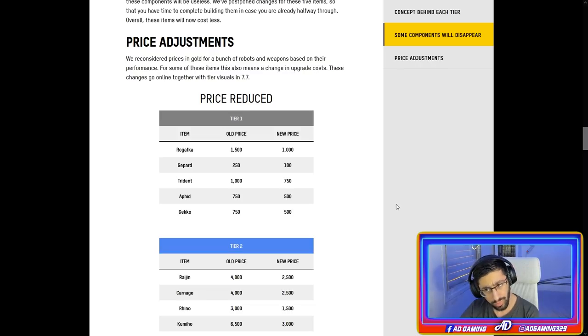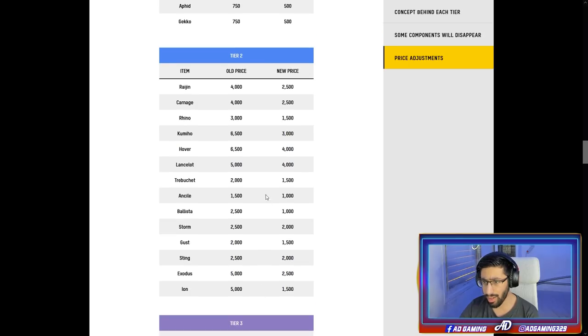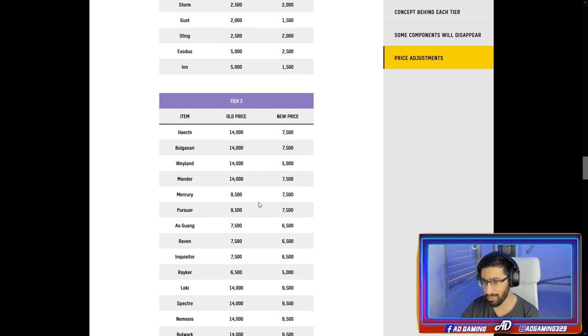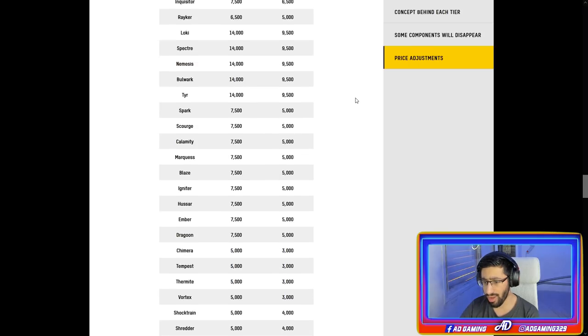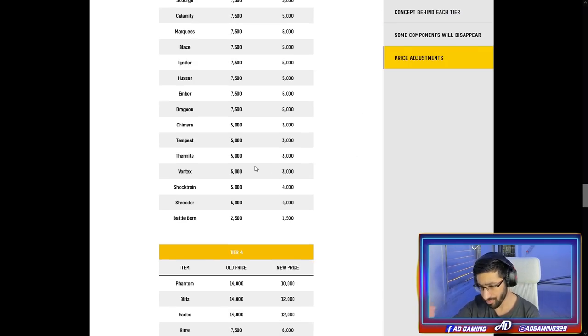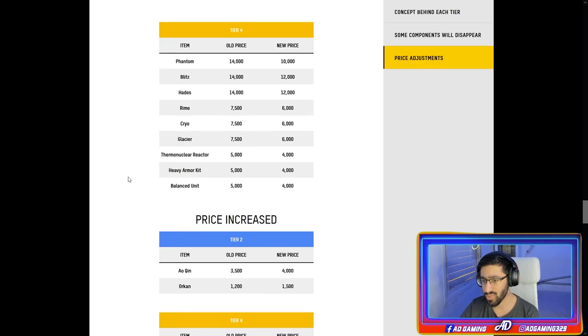I think it's awesome that they are reducing prices, though they need to do it more in my opinion. The Hygiene had its price drastically reduced — almost by half. The Carnage and Rhino also had reductions — these are the lower tier robots. Tier three robots also had their prices drastically reduced. The full list is on the site — I'll give you the link in the description. Module prices were also reduced.